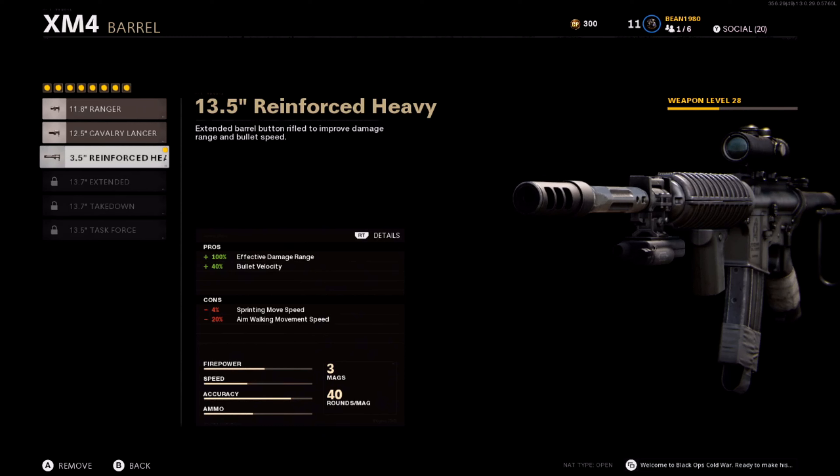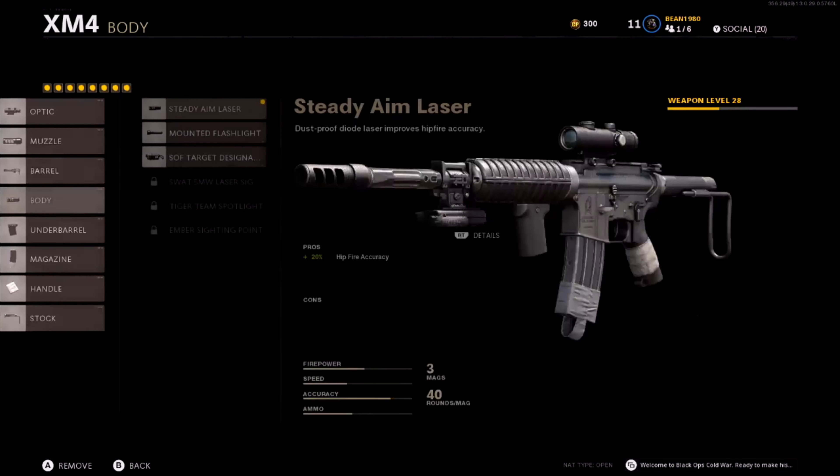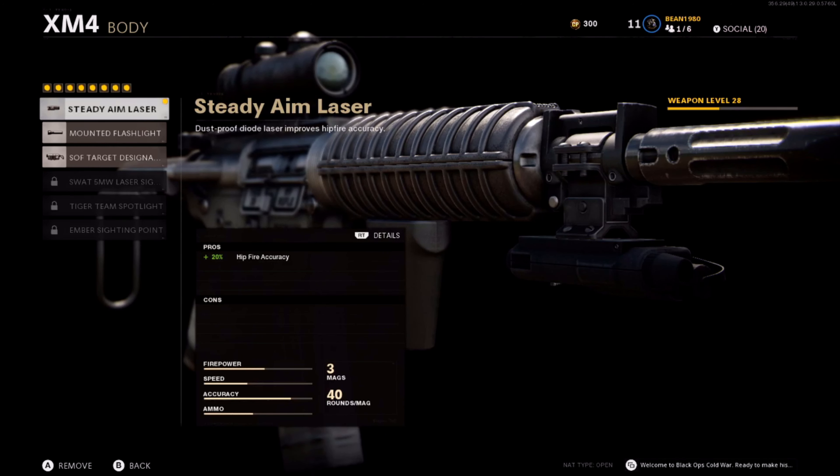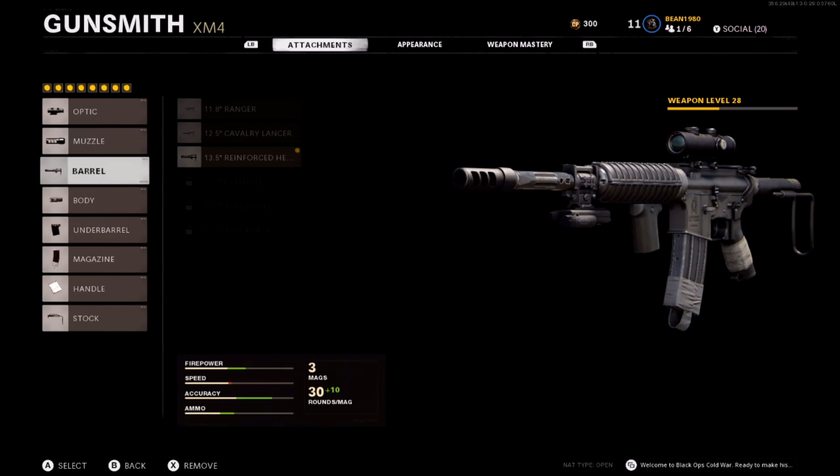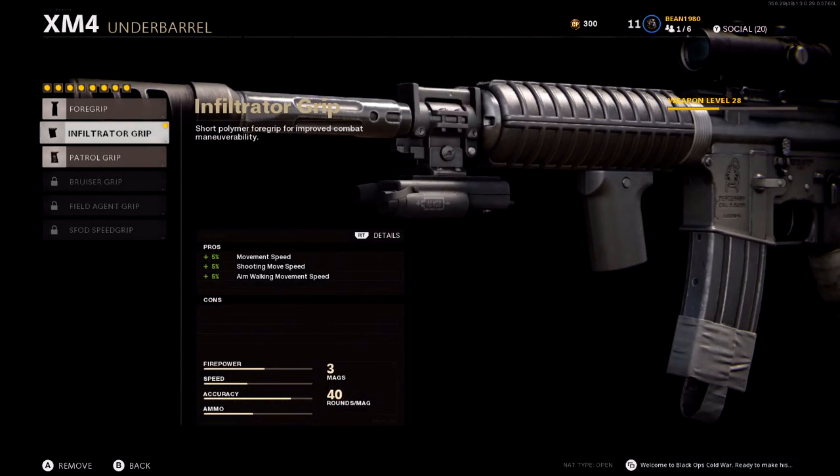The 13.5 inch Reinforced Heavy barrel gives me a 100% effective damage range and a 40% bullet velocity increase. It does take your aim walking movement speed down but we don't really care about that. For the body I use the Steady Aim laser because I like the hip fire accuracy. I am aware you could run the target laser instead, and honestly it might be better, but I like having the extra hip fire accuracy because on smaller maps there are a lot of situations where you don't have time to aim down sights.